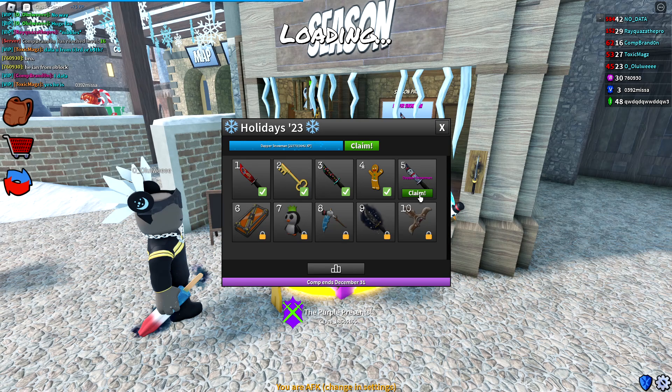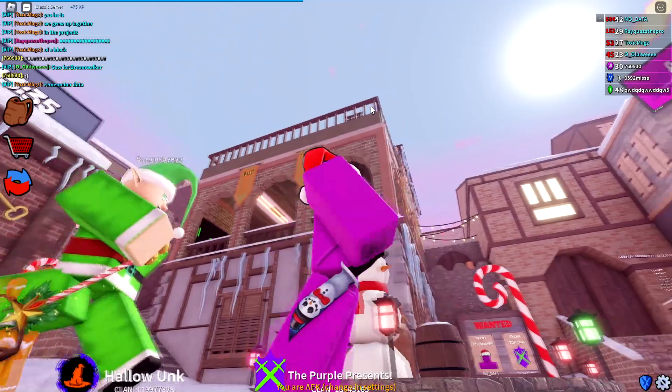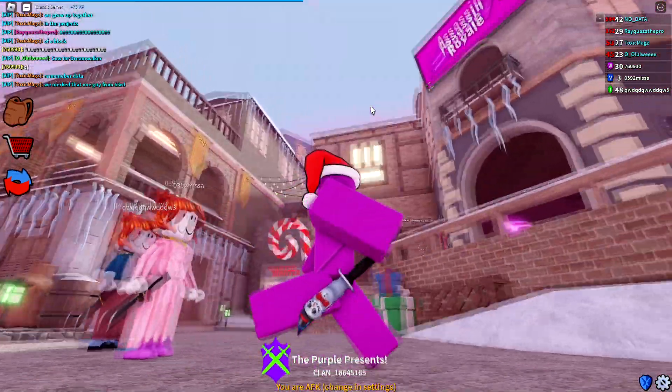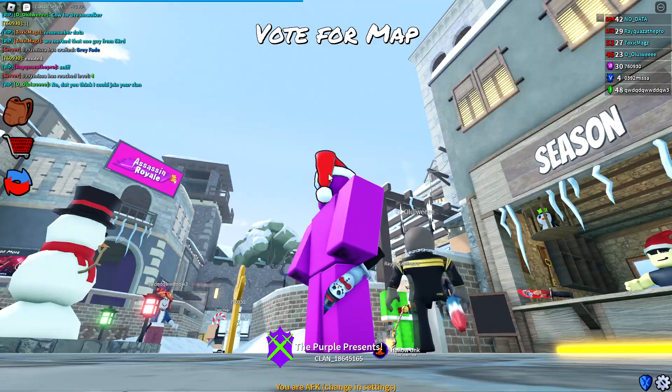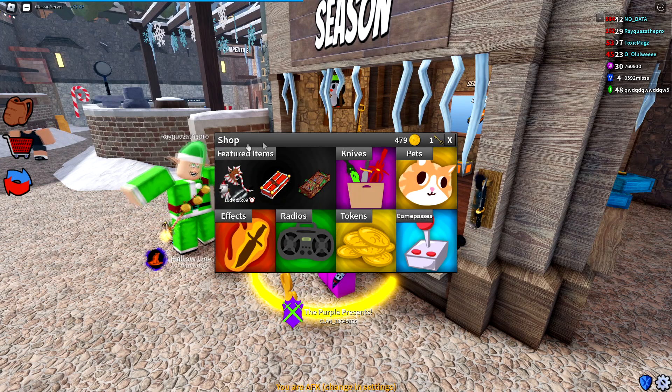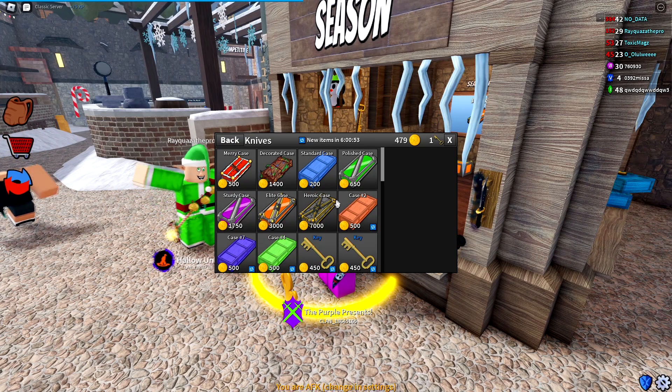Halfway through the battle pass, tier five, we get a legendary knife called the Dapper Snowman. Here's the knife — it's a knife with a snowman painted on it, with a top hat. It's a pretty well designed knife. Tier six is an elite case.